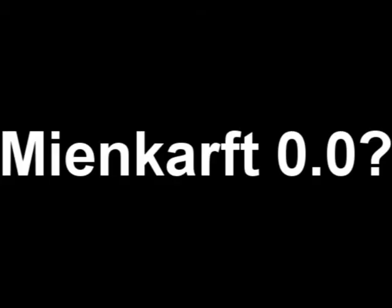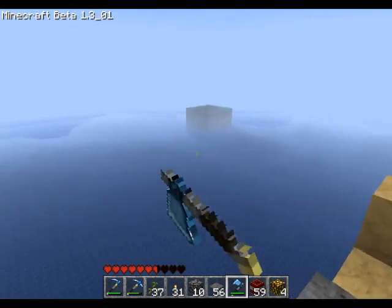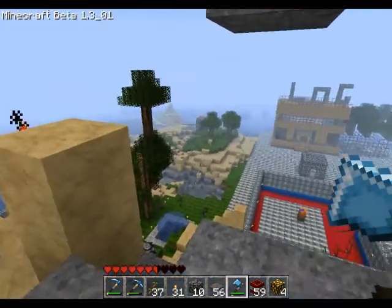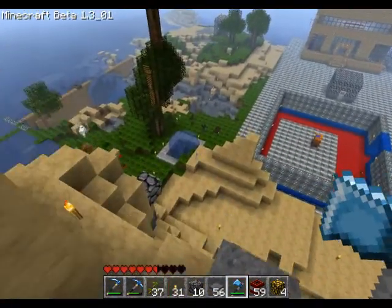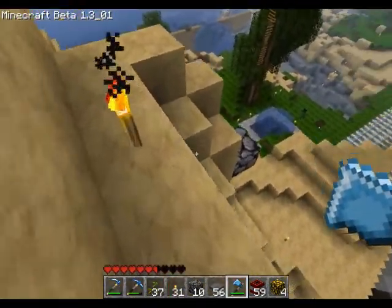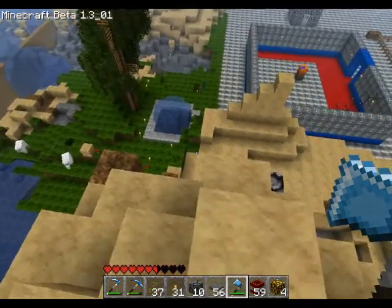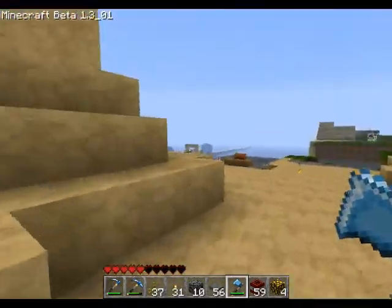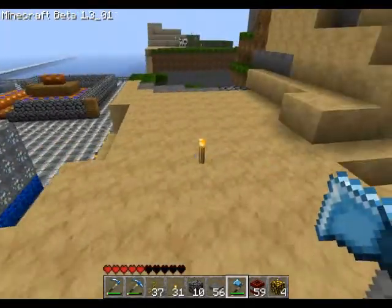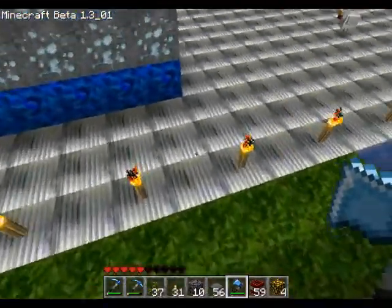Hello fellow Minecrafters. Now the last time you might have seen this was when we did the railway track. And there's a little clan sign there, and there's a creeper. So as you can see over there, I had a mistake with TNT — it kind of blew up half of the railway, but I kind of fixed it. So if we come over here we'll see the two new additions to this server.